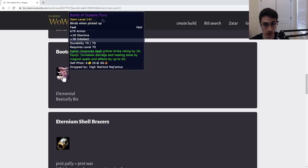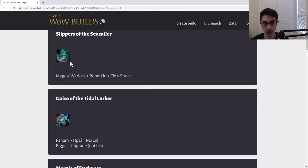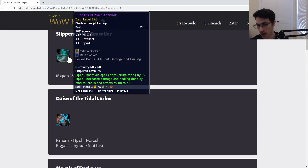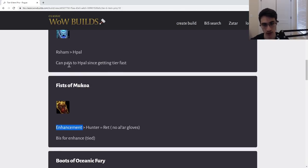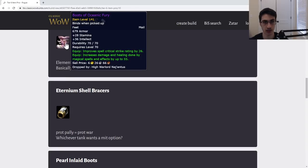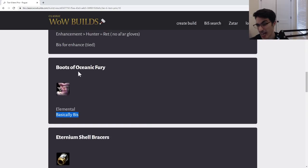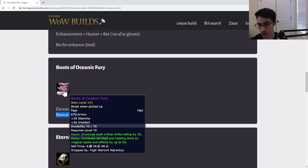These are the boots an Elemental Shaman can use. Compared to the Slippers of the Seacaller, they are slightly worse, but obviously only a Shaman can use these and it's very close. Definitely give this to your Elemental Shaman — this should hold them over as basically BiS, very close to BiS, but technically second or third BiS.